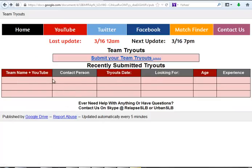Once you fill that out, we're gonna put all your information right here, and this is basically for anybody to browse — for example, they'll see NS is hosting tryouts on the 25th of next week at a certain time, and they'll be able to message the contact person, which is gonna be the leader or whoever you guys choose.